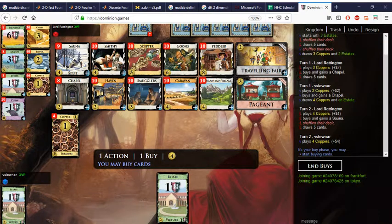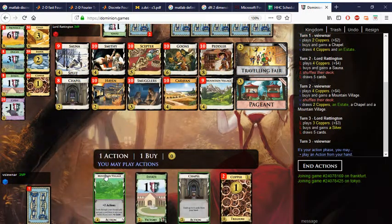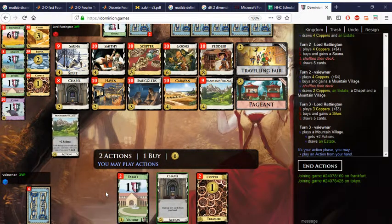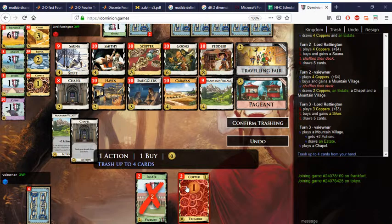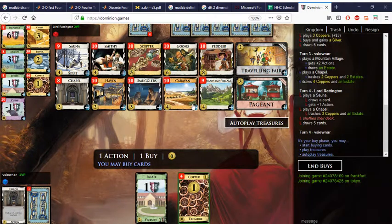If I buy the Mountain Village now, that could let me see my Chapel twice in one shuffle — that is possible. We'll keep three dollars around to buy Smugglers or Silver if need be. We'll take a Caravan. The Mountain Village in such a thin deck will provide some defense against the Goons, because you can pick up the cards it makes you discard — but your deck has to be very thin.